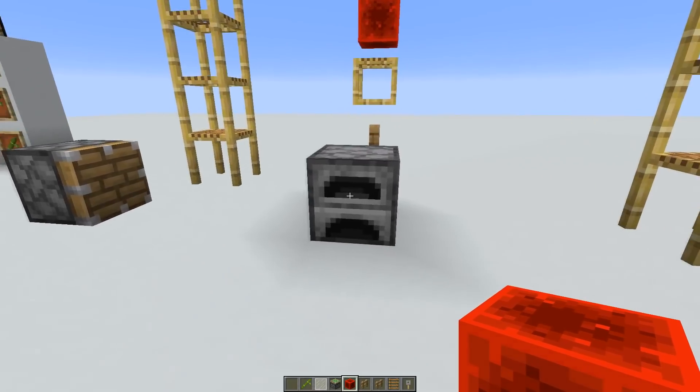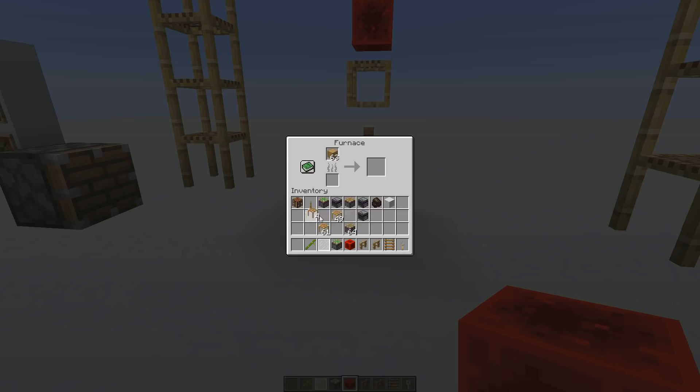You can also use the scaffolding block as a fuel. You need four scaffolding blocks in order to smelt one item.